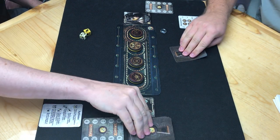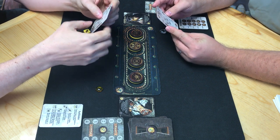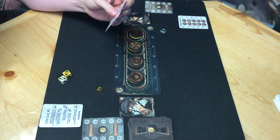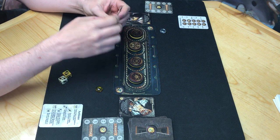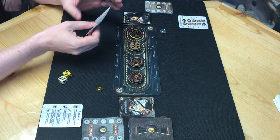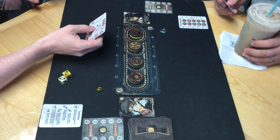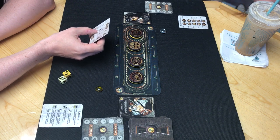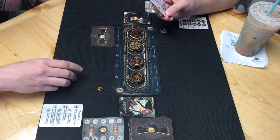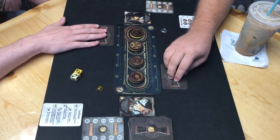We each start with a diagram. We're going to pick the side that we want to start with. So, we're picking an orientation right now. This doesn't have to be the ultimate one we go for, but it is the one that we're setting our diagram to initially. In order to change it, I'm going to have to use an action to do so. So, it's kind of a big deal what you pick.